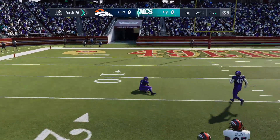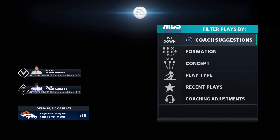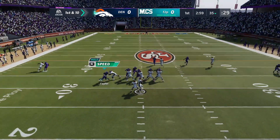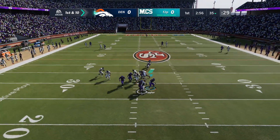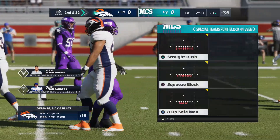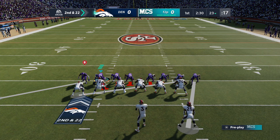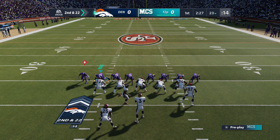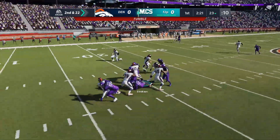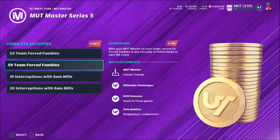Formation: Special Teams, Pump Block 44 Even, 8 Up Safe Man. Once again on PlayStation hold R2 and left stick down right when they snap the ball. What I've noticed is that if you sack him yourself it'll pretty much be a guaranteed force fumble every single time. If you let the computer sack him, he won't fumble. So try to sack him yourself — he should fumble every time.